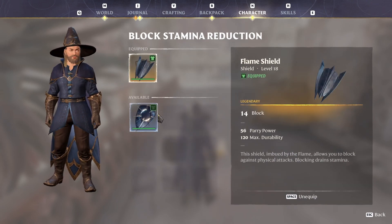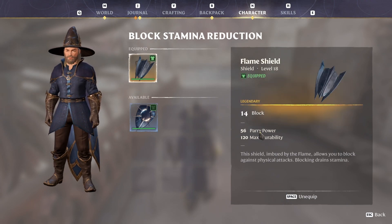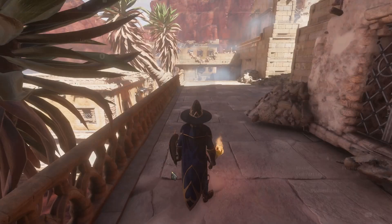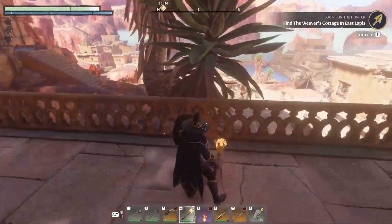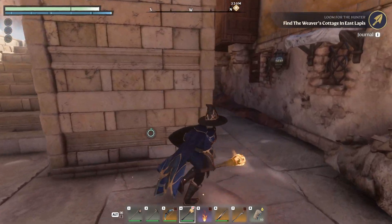Let's go ahead and equip it — I think it's better than our current shield. Click on whatever you want to swap out and you can compare them. This is level 18, 14 block. This one's got three more blocks — 90 parry power, it's got better parry power too. Let's go ahead and equip it. And there's our new Shield of Light. Looks a lot like our old shield.